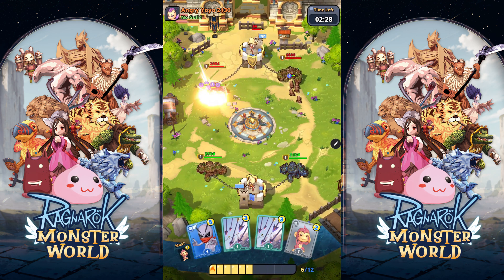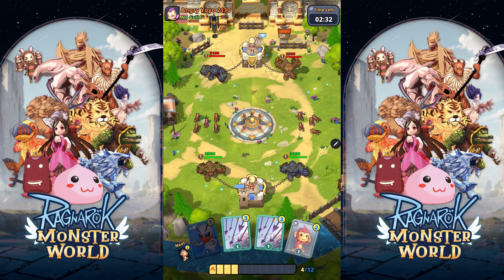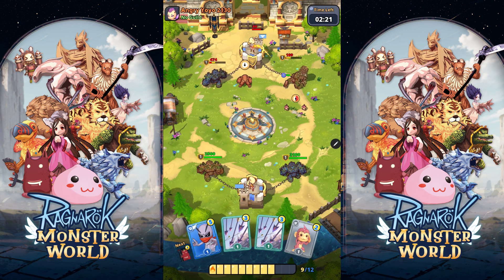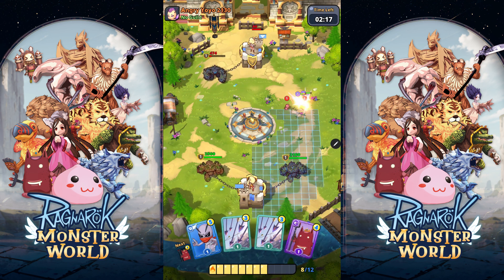First, the blue golem is Peely — it has more HP and does splash damage when it attacks. So when pushing this tower, it's best to use single units like Grizzly and Goblin Axe. On the other side is the brown golem. It is ranged, has lower HP, but does higher single target damage. So against this type of tower, you'd actually want to send swarm units like Baby Desert Wolf and Savage Bebe.